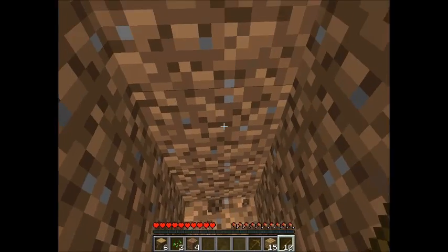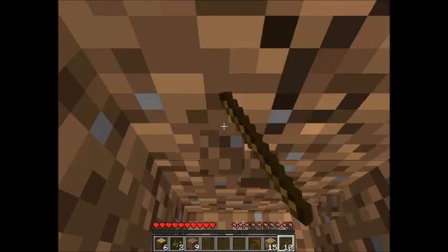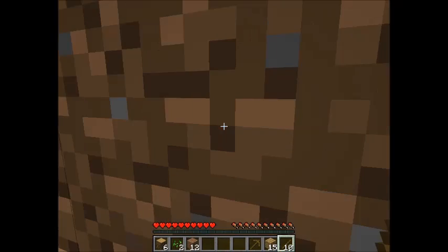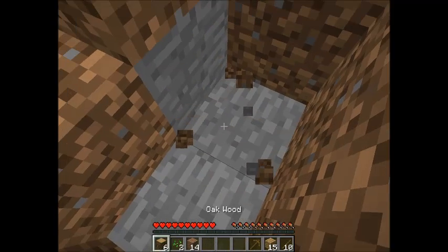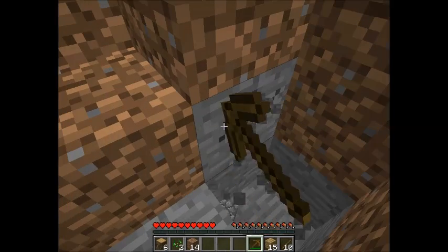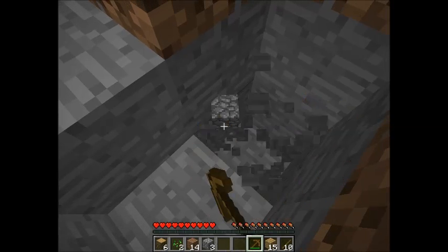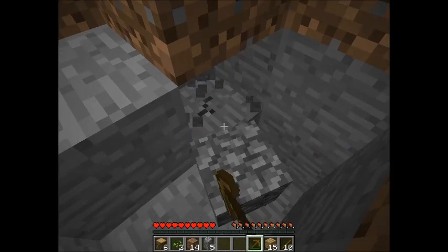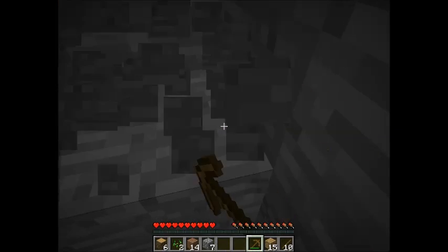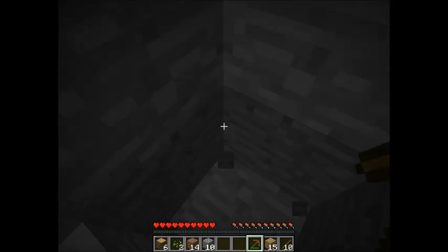Yes, this is the magic stick. While hitting — get these, get this wood. Stone... my brain's not thinking. Let's make a cobblestone crafting table.